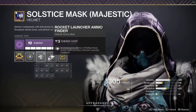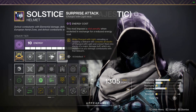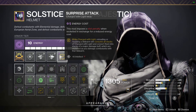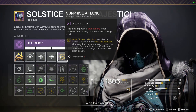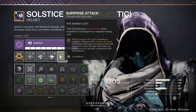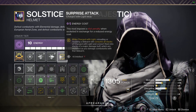On my helmet, I have a Mobility mod and Ammo Finders — you can swap these depending on your loadout, but I'm using a sniper and a rocket so I like the flexibility. The key mod is Surprise Attack: while Charged with Light, reloading or readying a sidearm consumes all stacks of Charged with Light and converts them into stacks of a major damage buff, depleted as you damage combatants. Importantly, if you miss or there are no enemies, it won't drain. It takes 10 from your Intellect, but I have Font of Wisdom to make up for that. This mod makes sidearms insane — it stacks with One for All, letting me chew through majors and deal decent boss damage.